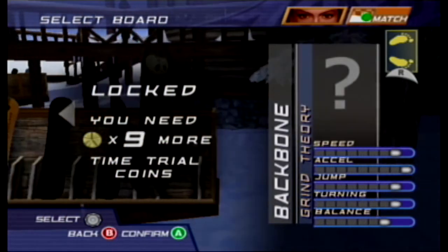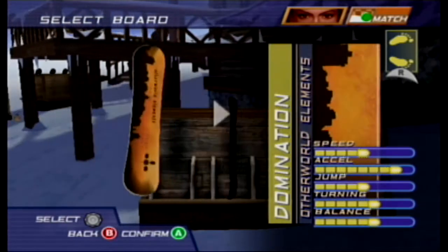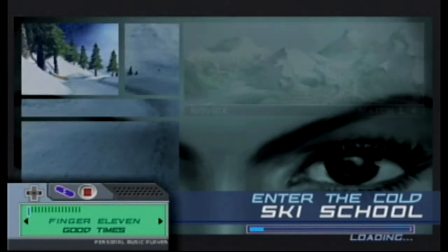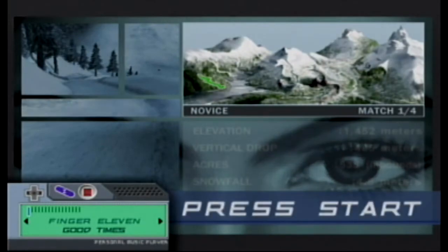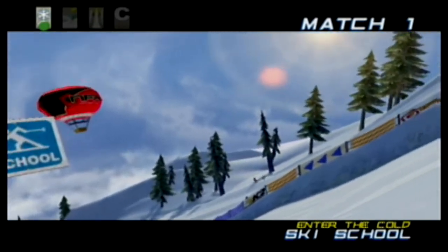So the characters you saw, a couple of those returned from 1080, a couple of them are new. The one we picked, I believe, is a new character. And there's five characters, five stats, all of them sort of balanced towards one stat or another. So loading times are nice, especially because of the way that this game works — you pick a mode. You saw I picked the Novice set.